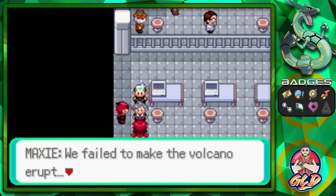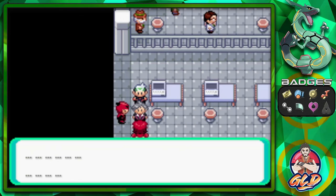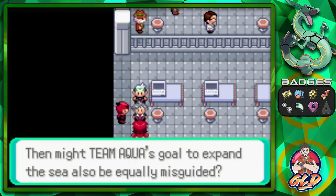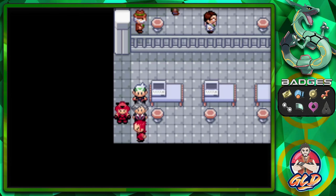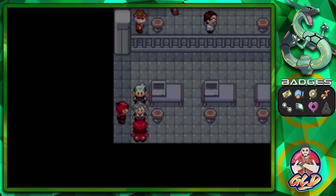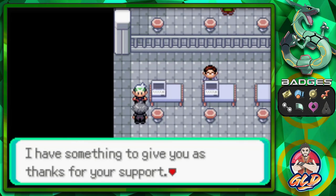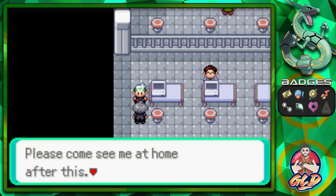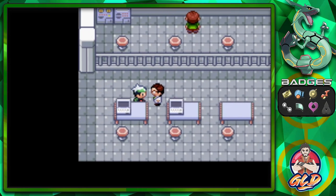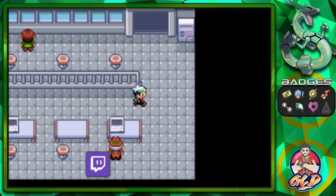They failed to make the volcano erupt and failed to control Groudon. Maxie says their goal is to expand the land, but admits if Team Magma is wrong, then Team Aqua's goal to expand the sea might be equally misguided. They give up the fuel. Steven is thankful - he says it was too tense and asks us to come see him at his home. Let's go talk to the other characters and then find Steven Stone.